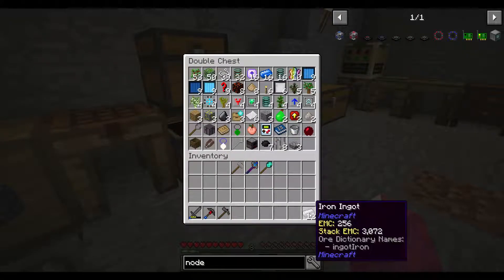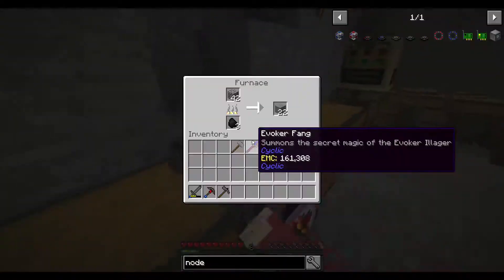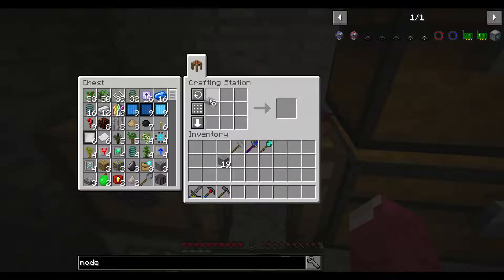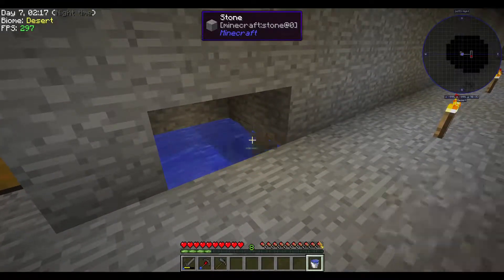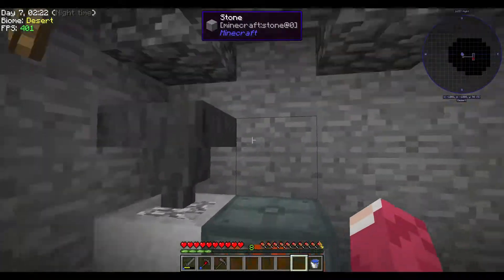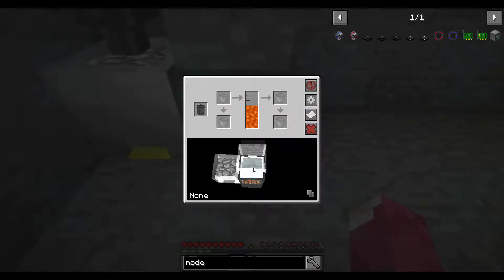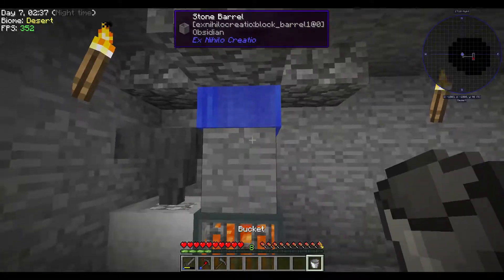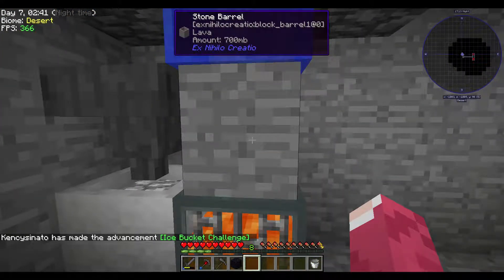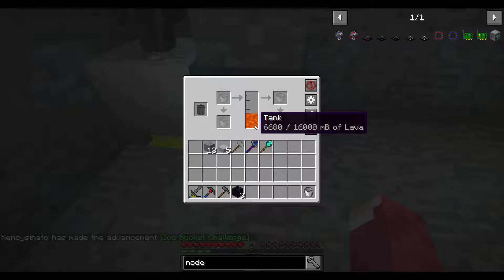I'm not getting any blaze rods or rotten flesh — just that one thing. We need better storage. Let me make that barrel and grab some water. I need at least ten pieces — we have seven, so that's going to be good.